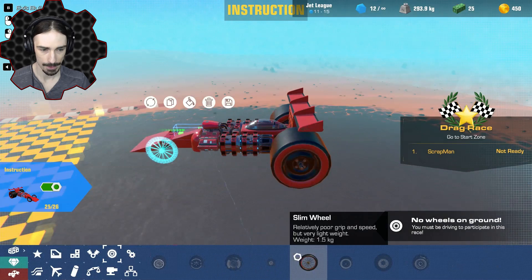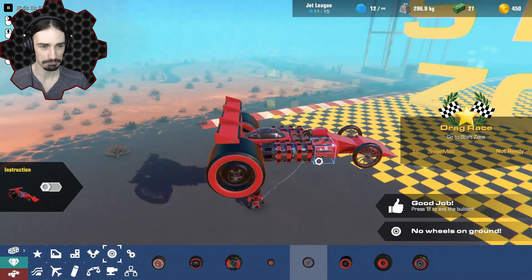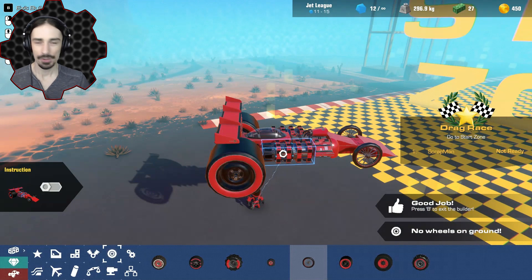We got some downforce from the split three spoilers. There's a bunch of air — this is an interesting wheel for the front of the vehicle. Check it out. That's not a bad looking dragster right there.